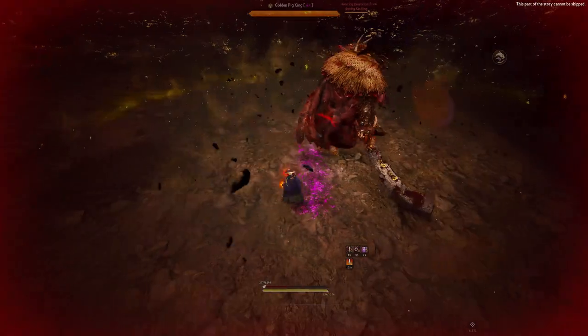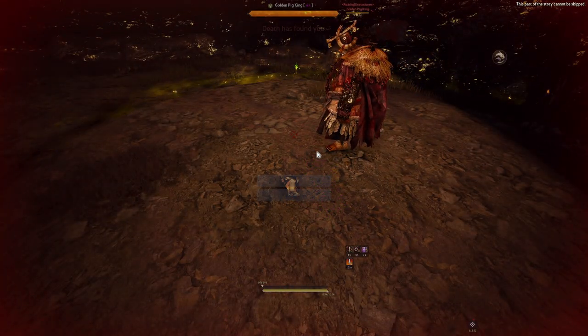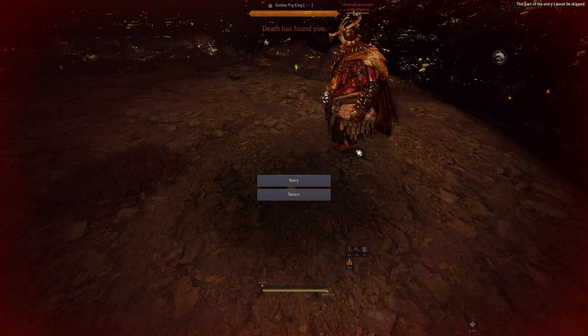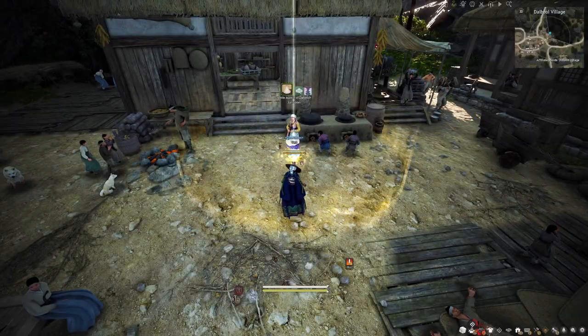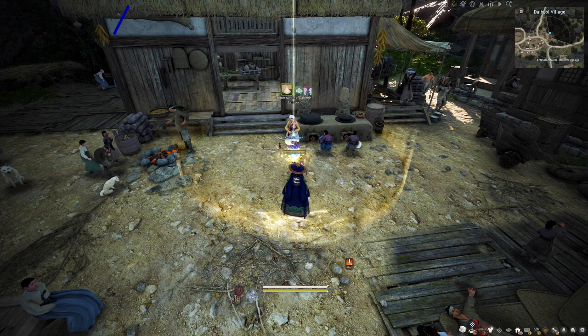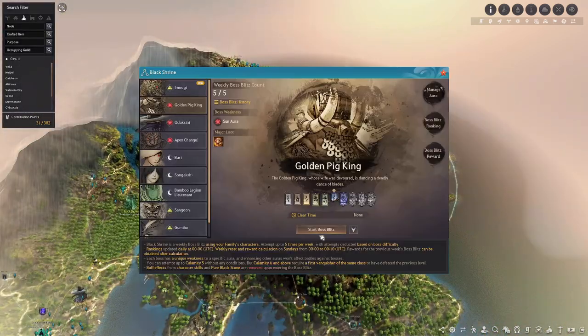If you go into a boss fight and it doesn't go well, you might want to do a couple of things first. Something you can do is get some buffs. The first thing we're going to do is head to Dao Ball Village in the northeast part of the region.